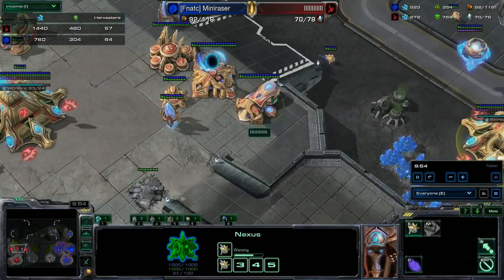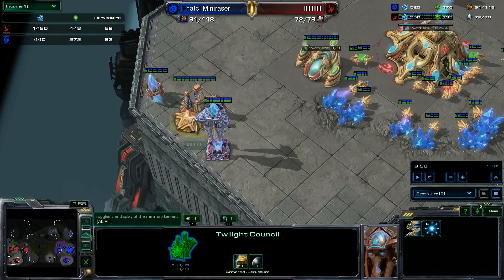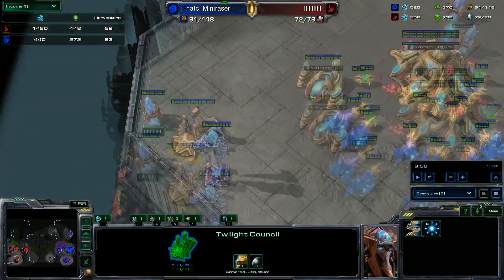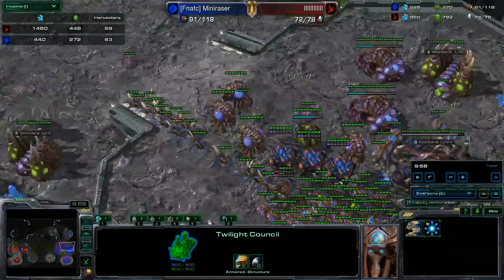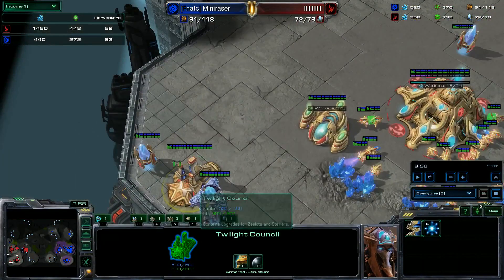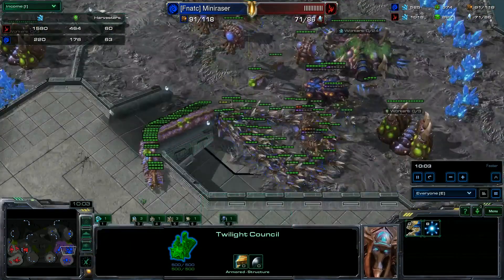The Twilight upgrade depends on what they're doing. I see a Spire here so Blink would be better, but there's also the option of going Charge Zealot with Phoenix. Your army composition doesn't have to be one thing. If I see Roaches I'll go Blink and add a Robo. If I see Mutas I can do Phoenix or Blink with Archon.